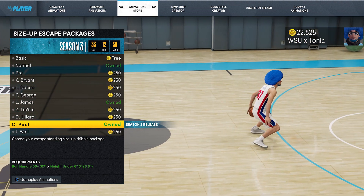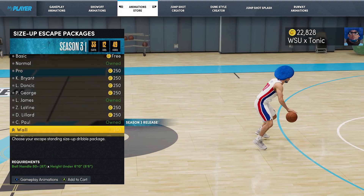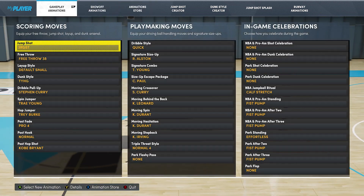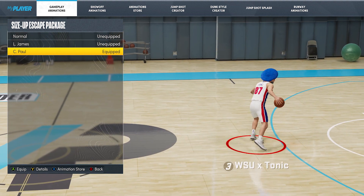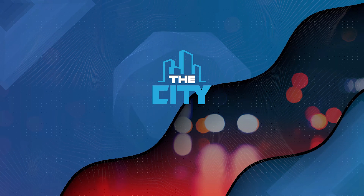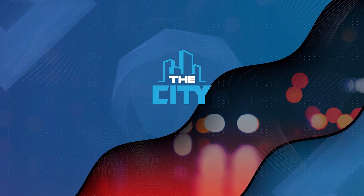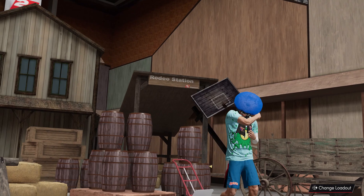As you can see in the animations, it's not looking too crazy. Signature size up escape packages — a lot of people use them in different ways. Some people use them just to do the backward step back animation, and you'll see a lot of people do it with the big hotback. The other thing you can do with them is they kind of got like a jump to the side. Most of the time you're gonna see people use the exact same dribble moves because people like to use what's best. We are going to see if Chris Paul's signature size up escape is one of the best in the game.